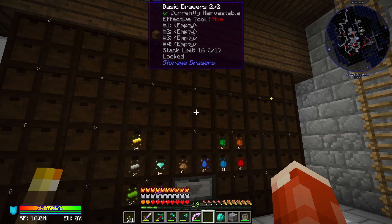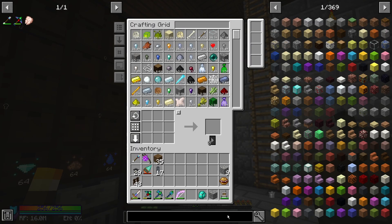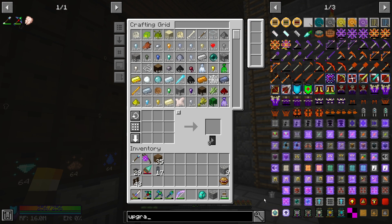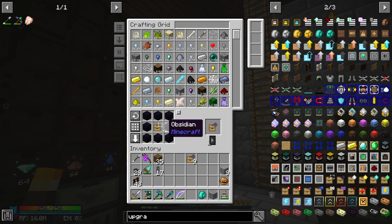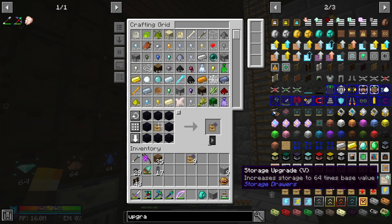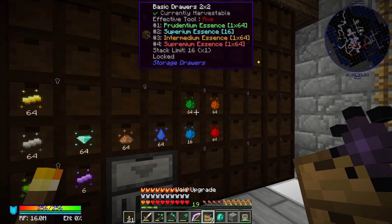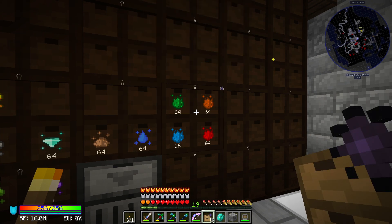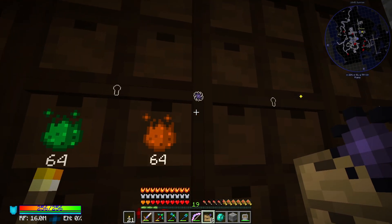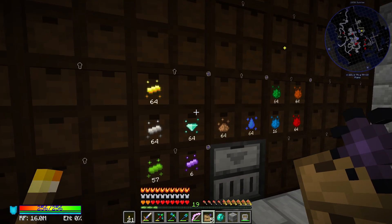The drawers are all locked, so when we grow something new we'll have to start a drawer for it. We also want to put upgrades in these. The most important ones are void upgrades — that's just an upgrade template with some obsidian. And then to store more things in the drawers we're going to use some emerald upgrades. You apply these by right-clicking on the drawer, and you can see the icon appears in the upper right corner of the drawer letting you know it has a void upgrade.